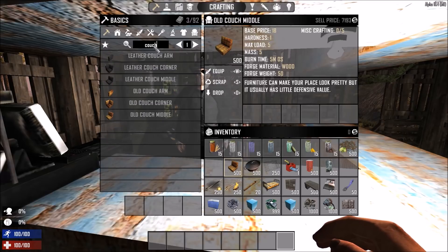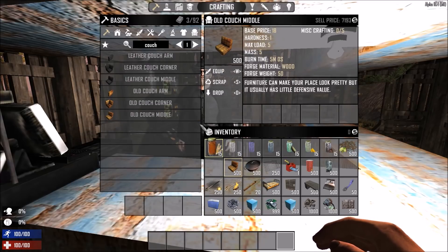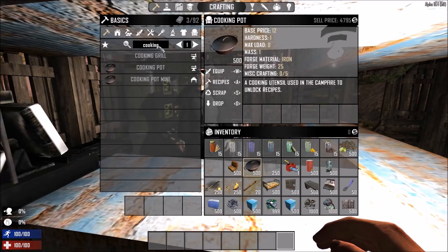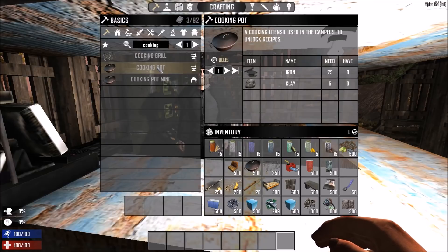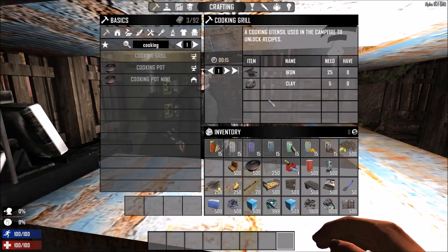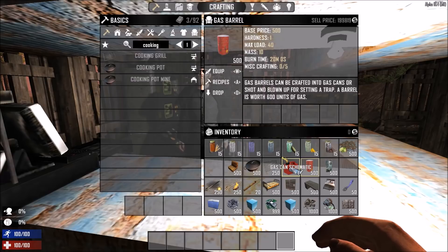Next, some items that are easy to make and a good way to spend your excess iron and cloth fragments. Old couches need 5 cloths, 10 nails and 10 wood to make one — a full pile gives you over 7k coins. Cooking pots and cooking grills require 25 iron and 5 clay each — they're fast to create and you only need a forge. The cooking grill sells for over 5k (almost 5.2k) per stack of 250, while the cooking pot sells for almost 5k. Then there are the classic gas barrels — to craft them you'll need to learn the gas can schematic from scavenging or buying from traders.